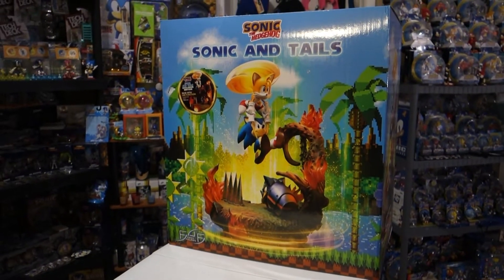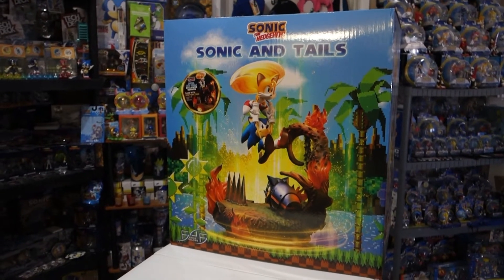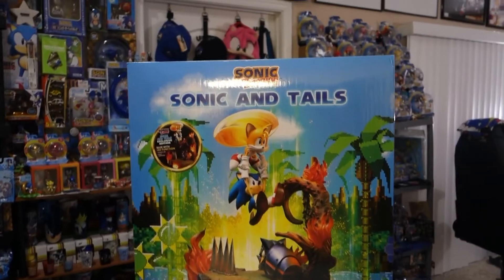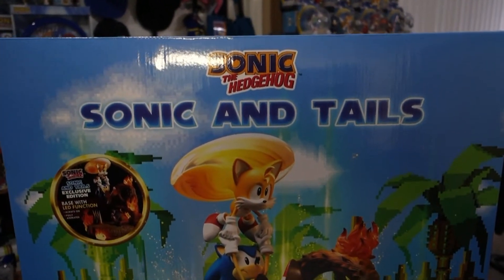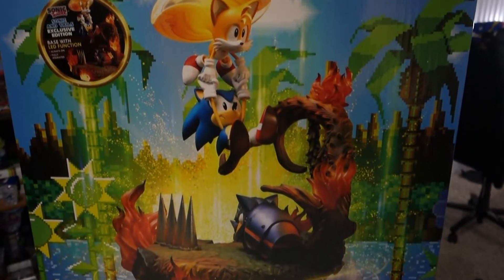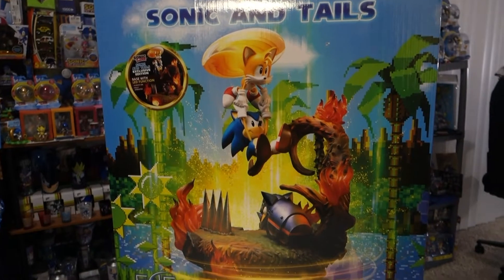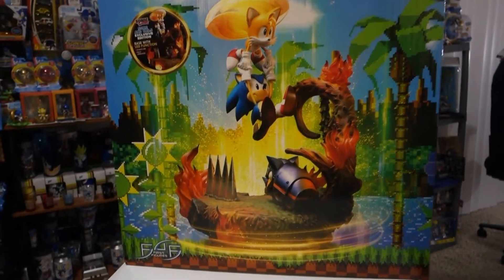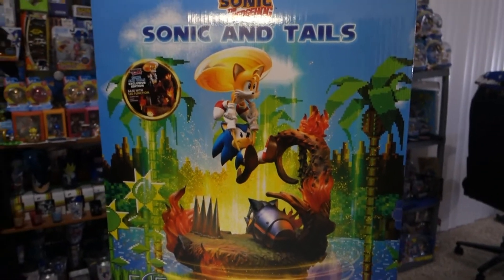Hey everyone, welcome back to the channel. This is going to be the first four figures Sonic and Tails exclusive figure unboxing. So here is the box. We've got the entire front of the figure here. We've got Sonic and Tails connected to the actual base of the figure itself. Now this is the Burning Angel Island version, so it does have these flames that light up and once we take it out we'll be able to see that.